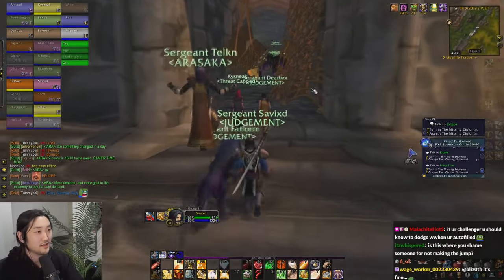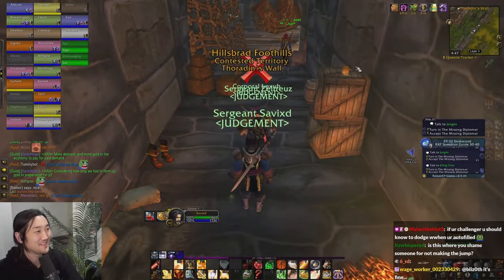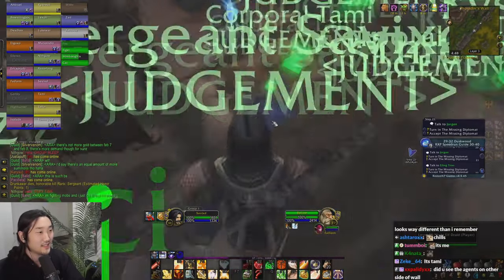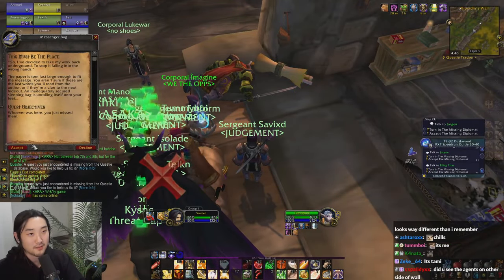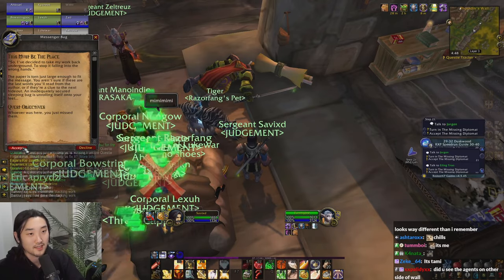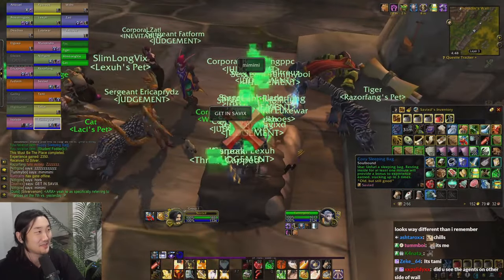Here we are — the last part. Wow, this part is so cool. Oh, there's a cat. This must be the place. So I've decided to take my work back underground to stop falling into the wrong hands. Boom. Big scroll of paper. And there it is — the Shad cozy sleeping bag.